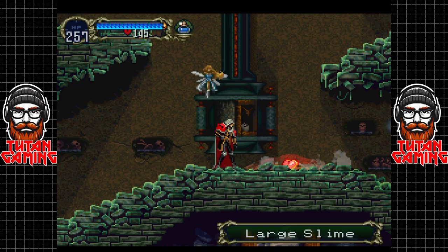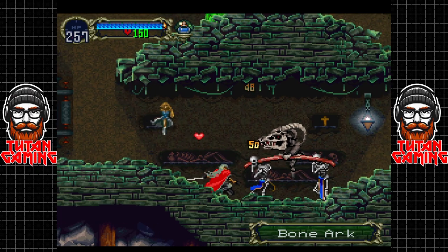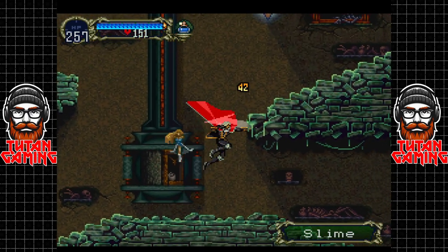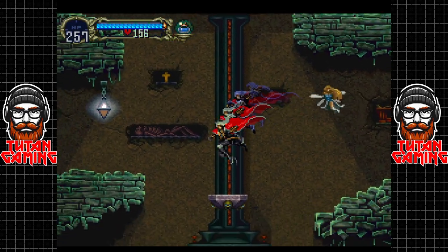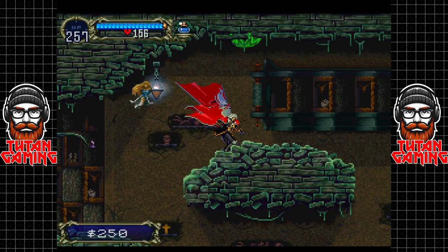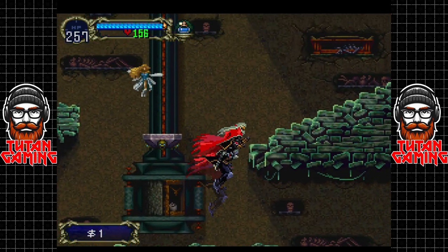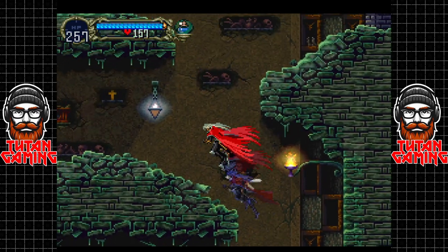This weapon actually hurts the large slime and I'm guessing the other slimes as well. The dagger does not - it'll say immune when you go to stab them. So this weapon also works - excellent, good to know. Let's go finish this area off and collect the one item that we were here for in the first place.